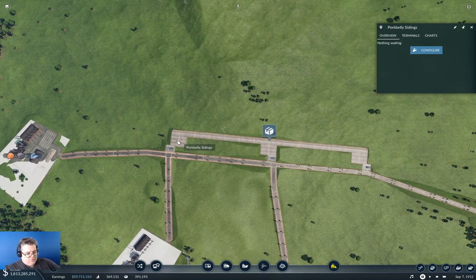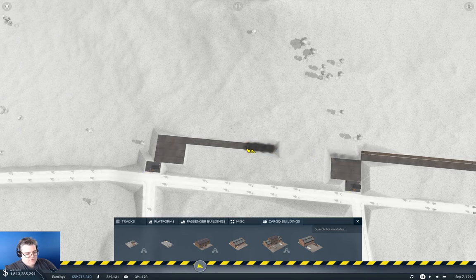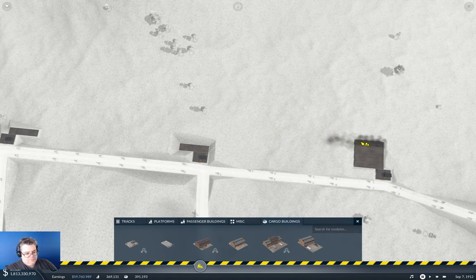The first thing I'm going to do this time is replace the station bit so that everything looks sort of normal. Now we need platforms.